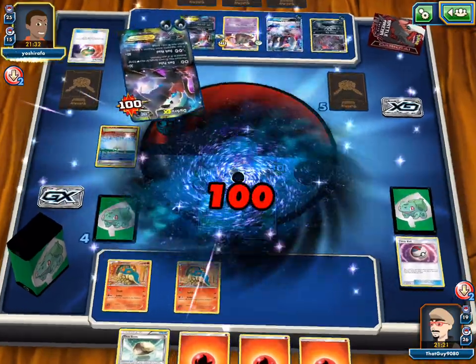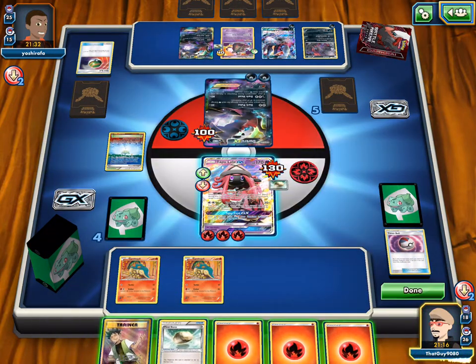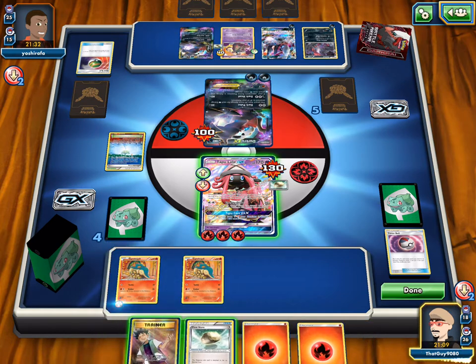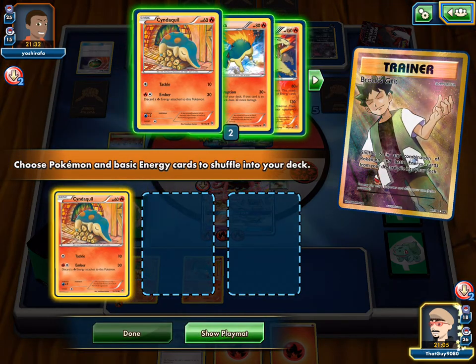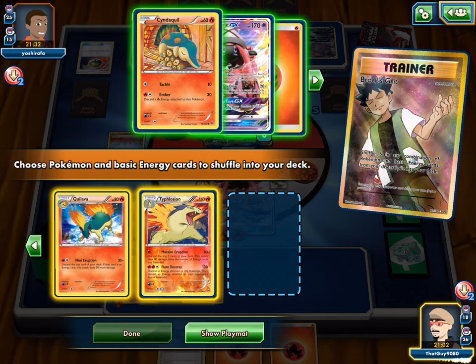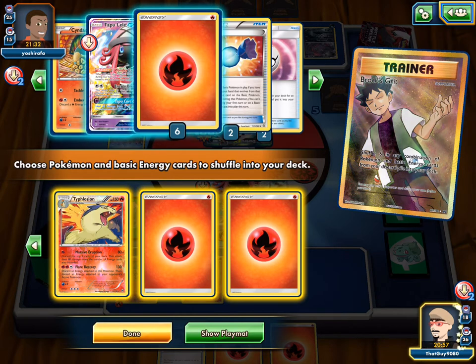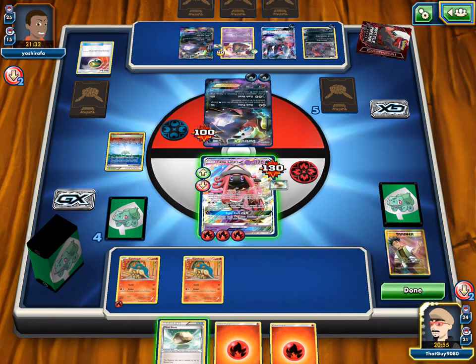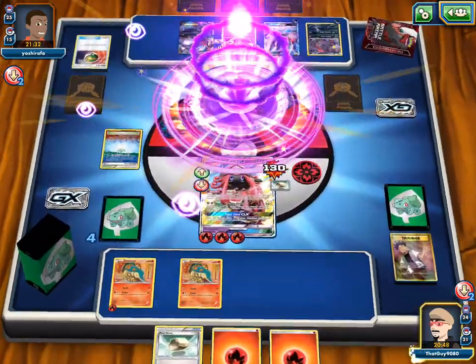We have Cyndaquils but no Typhlosion charged up. We'll play Brock's Grit to bring back our Quilava, both Quilavas, Typhlosion, and the rest as energy. Then give one energy to the Cyndaquil on the bench. Then Energy Drive for the knockout — more prizes, we're getting there. Two more prizes needed. If we can hit a Rare Candy or a draw supporter.